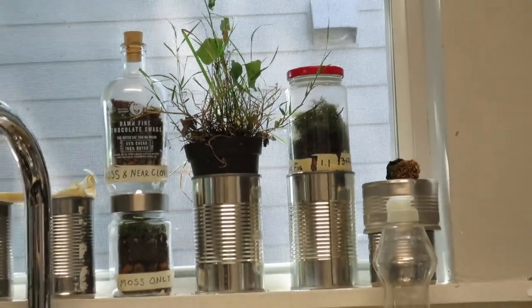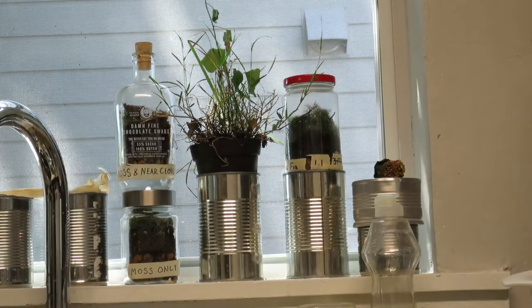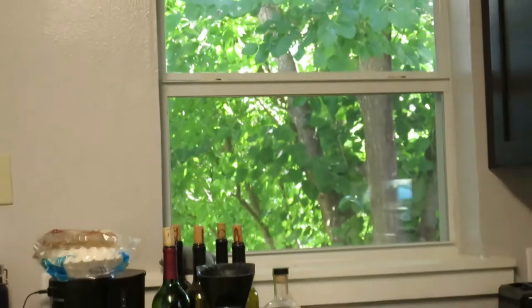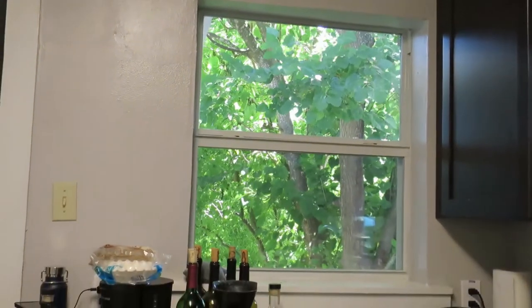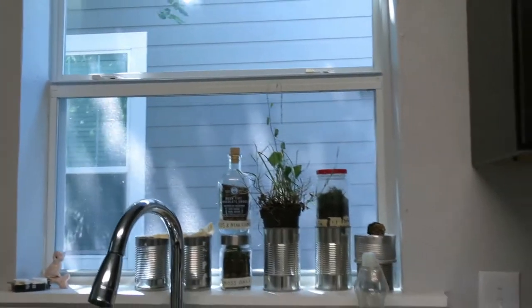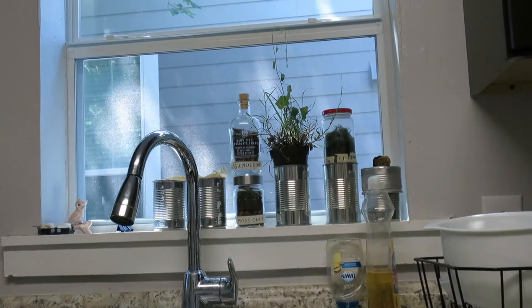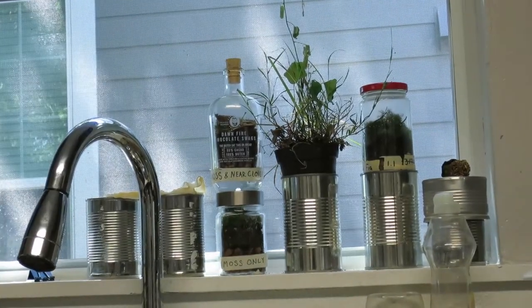Moving on from the backyard: I've moved all of the terraria because this window seems to be getting more light now than the window where I had everything before. Mainly because the tree outside has grown leaves again — it's spring — so now it's shading everything on that side, whereas on this side there isn't a tree doing that. Light seems to be sort of the main thing dictating their growth.